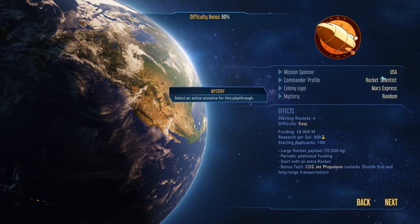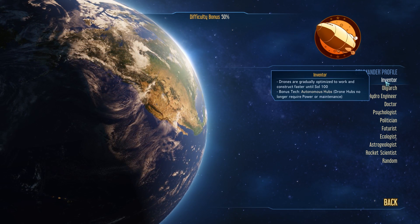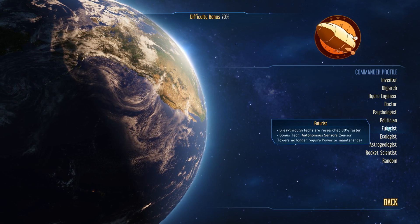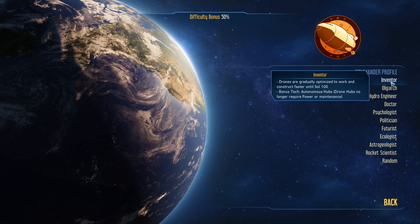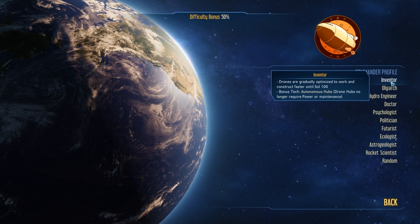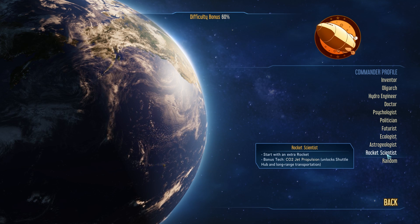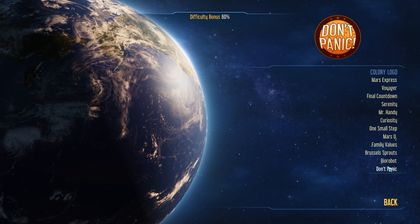Now we're going to pick a commander profile. Each profile has its own perks — you can pause the video to check each one. I looked at all of them and I kind of like the Inventor and the Rocket Scientist. The Inventor gets drones gradually optimized to work and construct faster until sol 100, plus drone hubs no longer require power maintenance. But I'm going with the Rocket Scientist because you start with an extra rocket, which I really like, plus you get a bonus tech: CO2 jet propulsion.